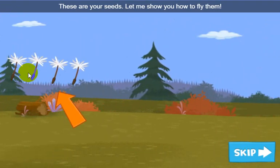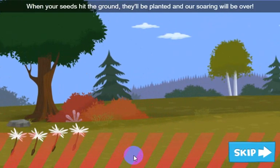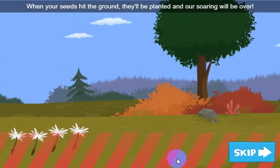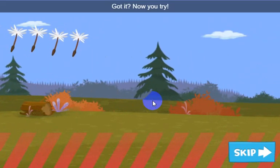These are your seeds. Let me show you how to fly them. Seeds will fall down on their own — watch out! When your seeds hit the ground, they'll be planted and our soaring will be over. Click and hold down on the screen to make your seeds fly up. Got it? Now you try!